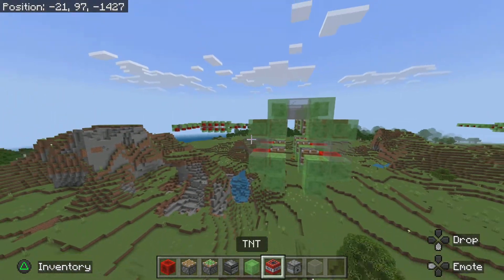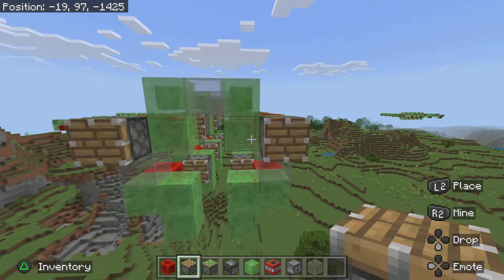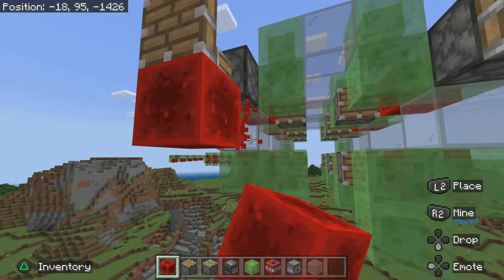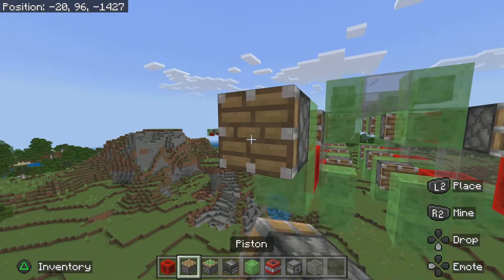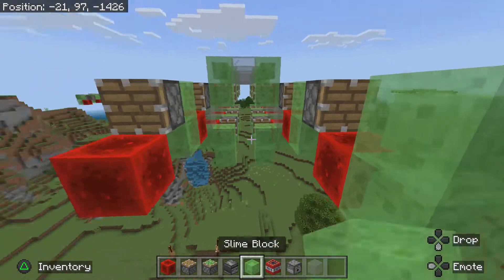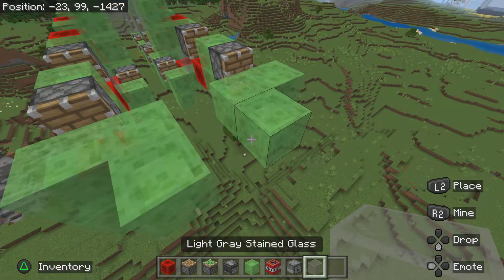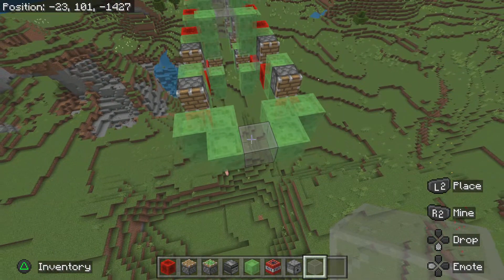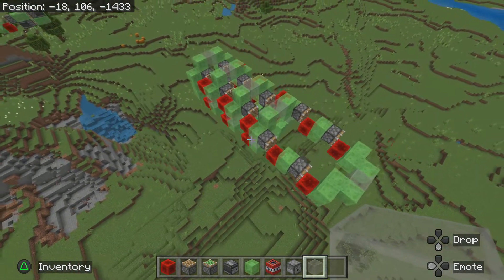For the head of the plane, you want to place a piston right here on both sides of the plane. Then blocks of redstone like that, and then do this twice. This is how you build the head: place two blocks like this, and then just a block of glass. So this is what the plane should be looking like so far.